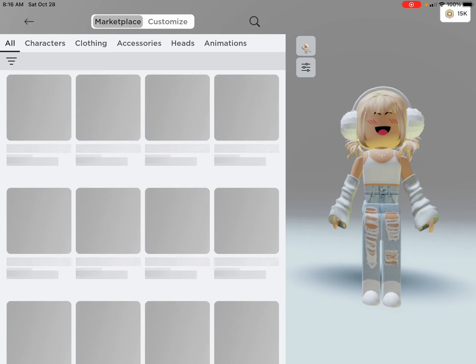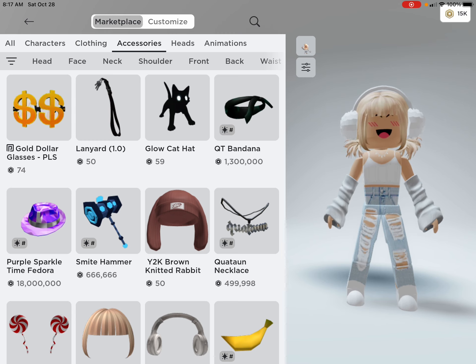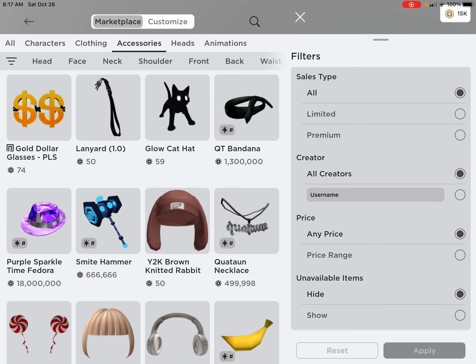I'm going to go ahead and go to — so go ahead and click on Accessories. Make sure you're on 'All', just don't click on your tab because then you're going to go to Recently Created. Scroll down until you see...